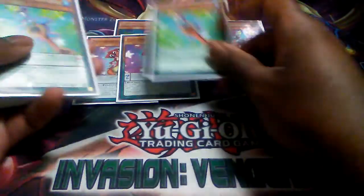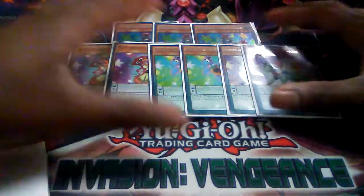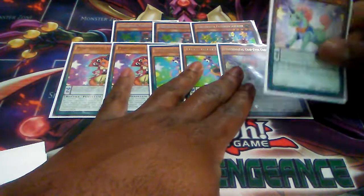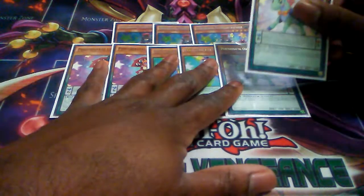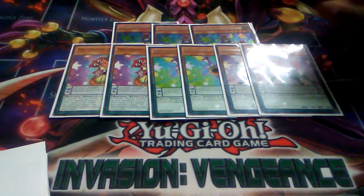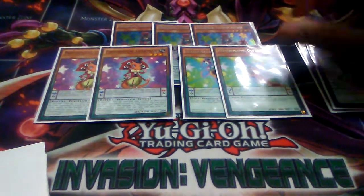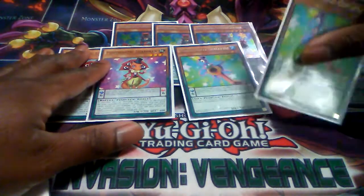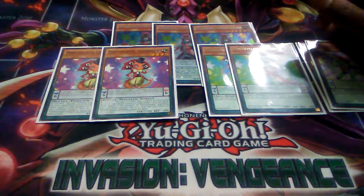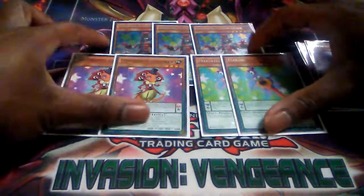I have two Lizard Draw, two Guild Turtle, and two Unicorn for the second part of the Performer Pals engine. Unicorn has some really good effects — you can give a Performer Pals monster attack equal to another Performer Pals so you can run over stuff, and when you special summon, you can target a Performer Pals in your graveyard and gain life equal to that monster's attack. With Guild Turtle and Lizard Draw, these are your draw cards. Guild Turtle lets you draw one card when you play another Performer Pals in the other Pendulum Zone. Lizard Draw can pop itself to draw if another Performer Pals is in the other Pendulum Zone. So you can search them off with Sorcerer, set up your scale, draw one, pop one, and replenish your hand.